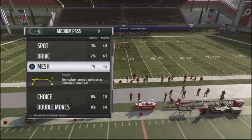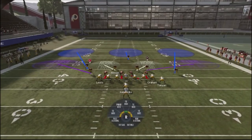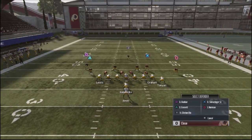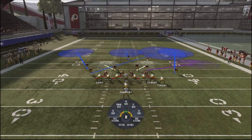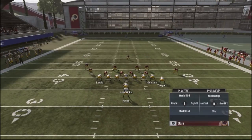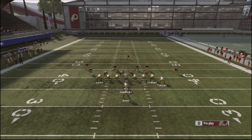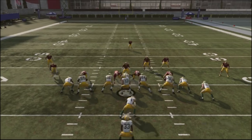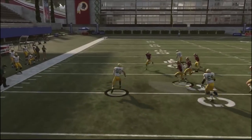Now if you have someone who runs a lot of mesh against you, you can give yourself a hybrid coverage. Take your right slot defender and put him on a deep half to the left, and your left slot defender on a deep half to the right. Put the outside corners down in cloud flats, and man up over the middle. This will throw off your opponent's reads — if he's running crossing routes, you'll have a defender in the area to make a play.